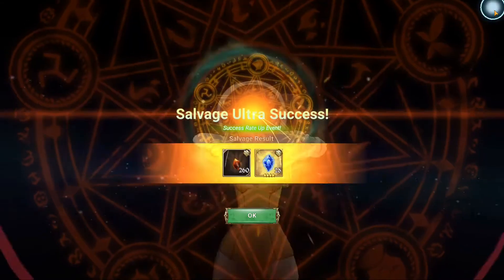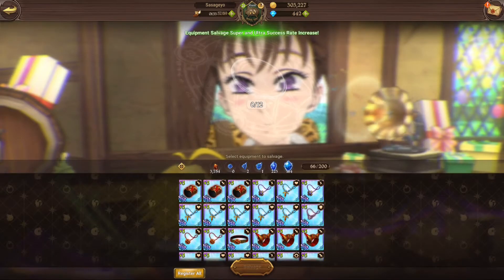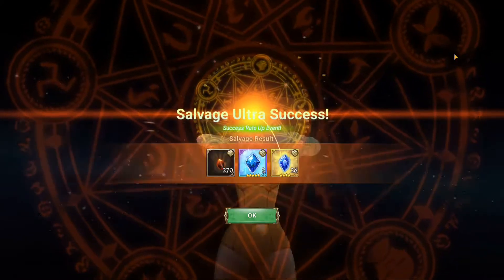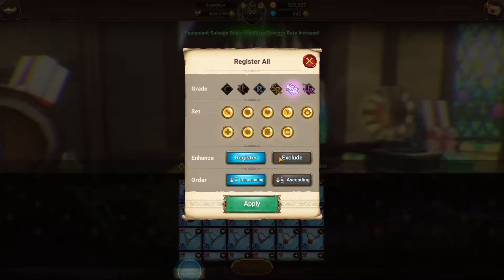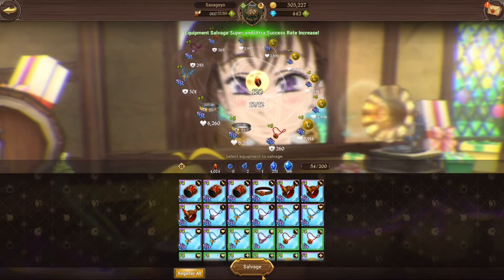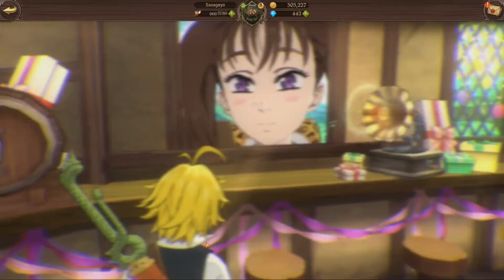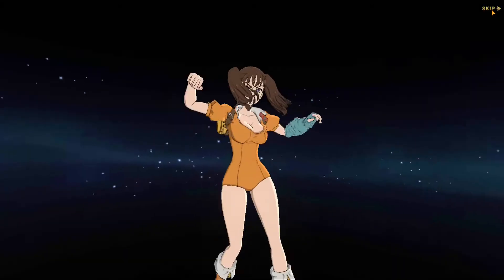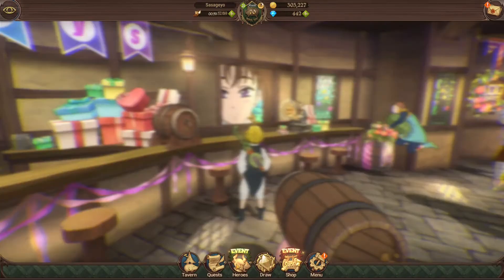I think that was 22 four-star ones. It's around five 5-stars — not bad. The average seems to be around four 5-stars per batch. That's like seven — nice. I think the average will be around four 5-star awakening stones if you convert the 4-star ones into 5-star ones. We're nearing the end of the first batch, just like five more.